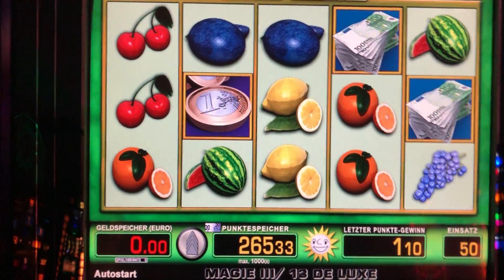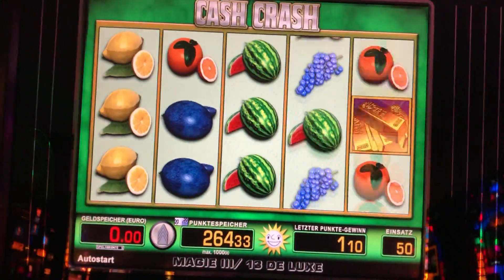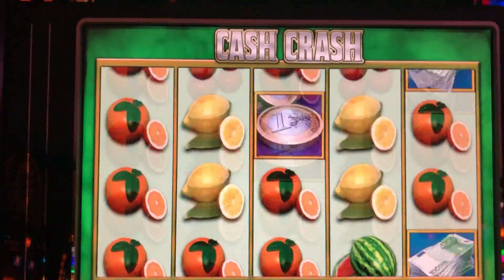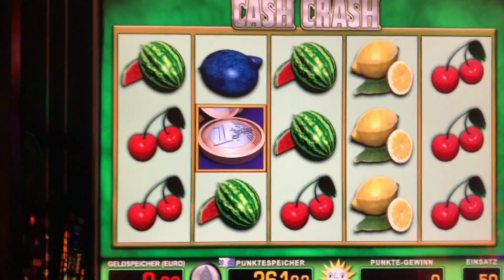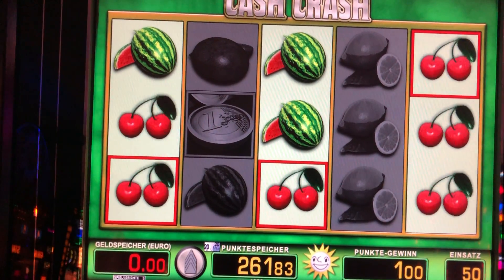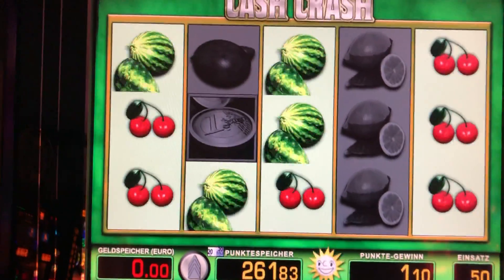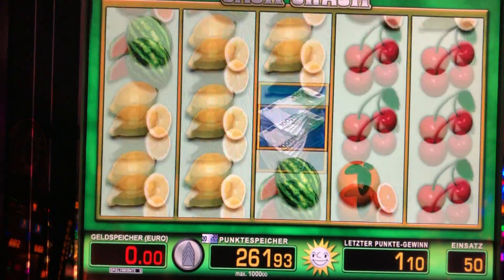Ja, Leute. Lasst mir Abo und Like da. Spielewünsche – vielleicht mal ein Triple, dass ich mal hier alle Automaten wieder was Gleiches spiele. Vielleicht mal ein Bücherspiel oder je nachdem: Drachen oder sonst was, El Torero, Klon-Bonus und so weiter. Oh, jetzt haut er nochmal die Melönchen rein und die Kirschen – schaut euch das an. Ist echt nicht schlecht! Dann lasst mir Abo und Like da, Freunde – kleines, kurzes, aber feines Video. Ein bisschen was dazu erzählt.